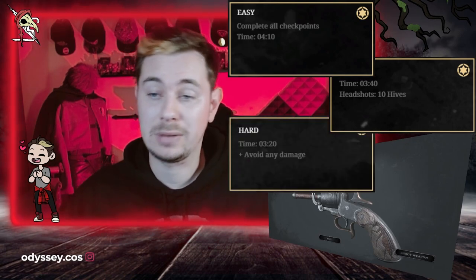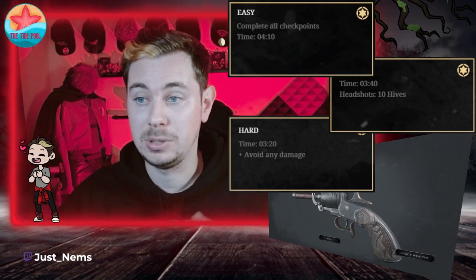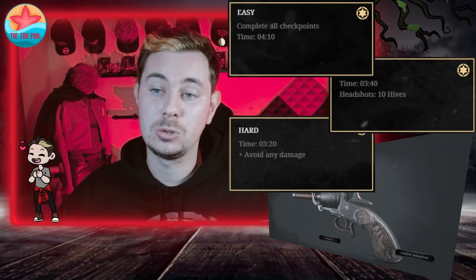In order to one star this mission you have to complete all checkpoints and do it in a time limit of 4 minutes 10 seconds. To two star this you have to do it in 3 minutes 40 seconds and headshot 10 hives, which is going to be quite annoying because it gives you Jewelies on the way. In order to three star this mission you have to complete it all in 3 minutes 20 seconds and avoid any damage — that includes falling damage, poison damage, bleeding damage, anything.